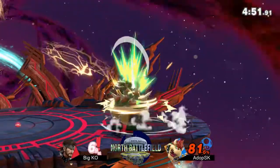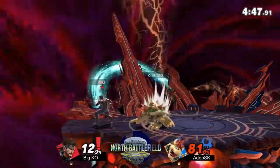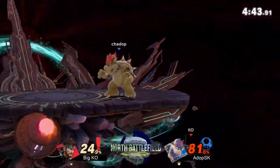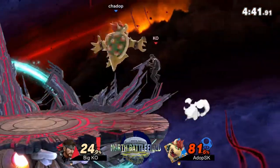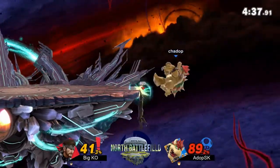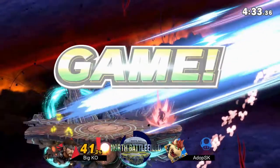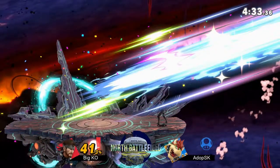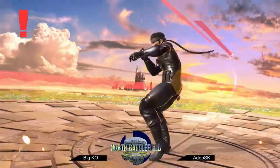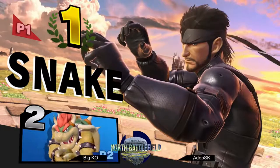Adop can get some clean strings in here and easily close the percent gap between them, which would be pretty safe. Very close to kill percent, if not at kill percent — some bigger moves. Adop doing well here, keeping the ledge. Big KO turns it around, and the beep beep takes it. 2-0 for Big KO. Well done.